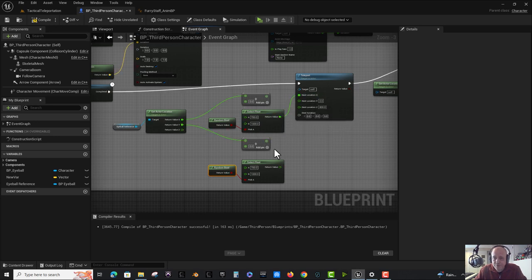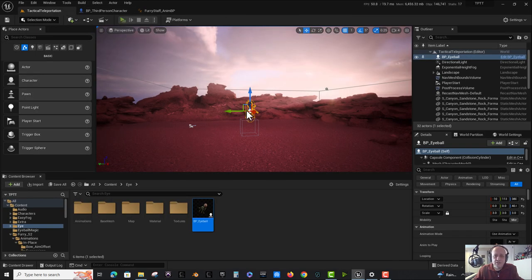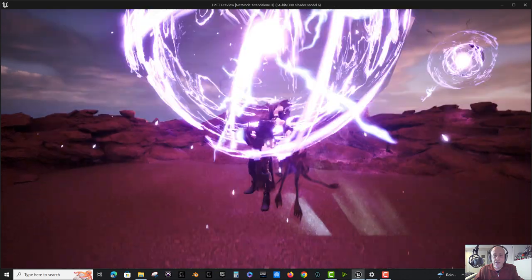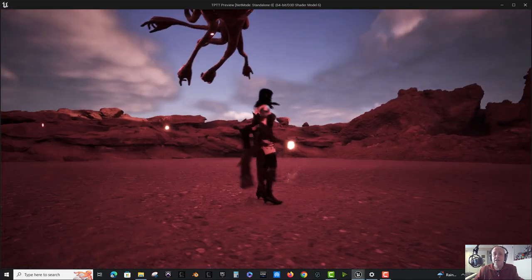My new X and Y values will be wherever the enemy is, plus either 700 or 1000 units away on both axes. I think if my logic is right, I don't need to factor in my own current location. Let's test it - get close to the enemy and teleport. It always gets me at least 700 units away, if not 1000 units. There was one time it looked like a teleport was blocked - remember, a mesh can block a teleport.